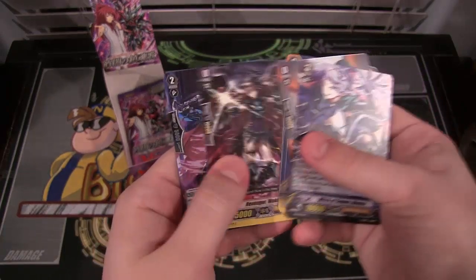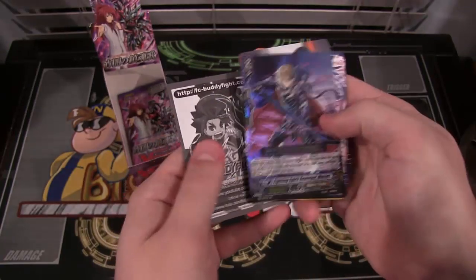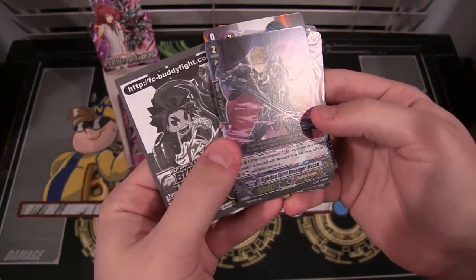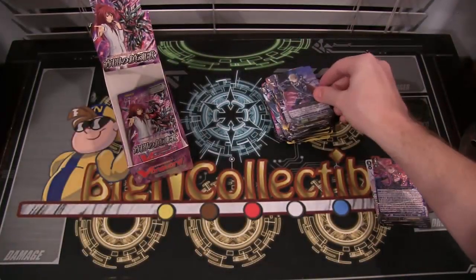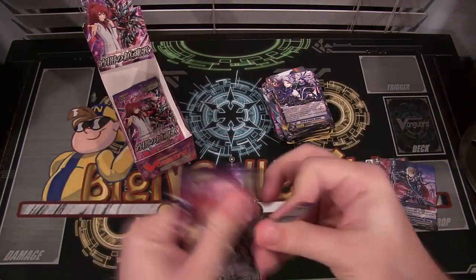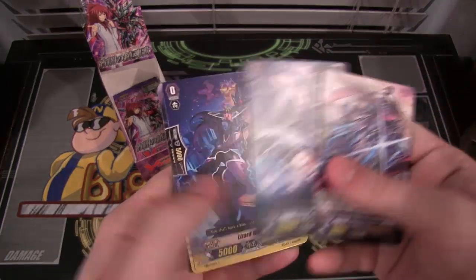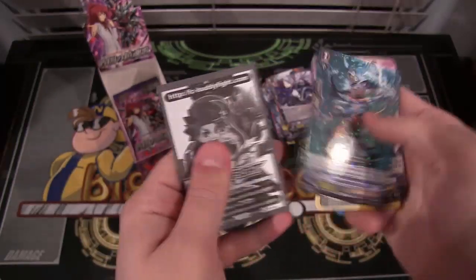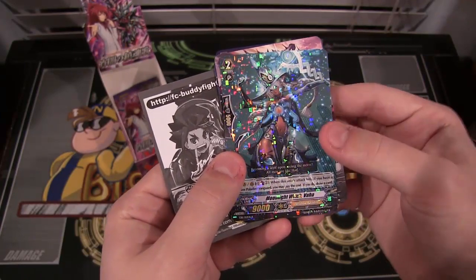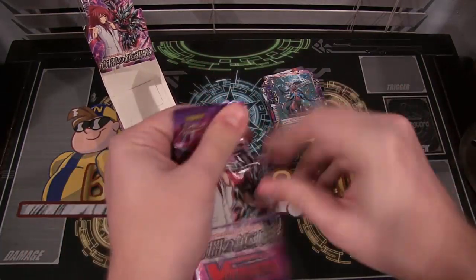We have a double rare - Fighting Spirit Revenger Marcked. Looks cool. I like the way the armor looks on that one. I think we only have two packs left. Hopefully we've done well with this box - I'm still not sure what I need and what I don't. We have a rare, which is Moonlight Witch Vanna.